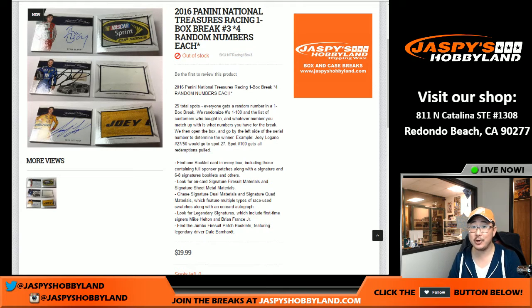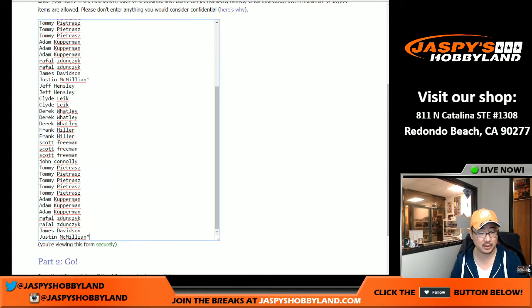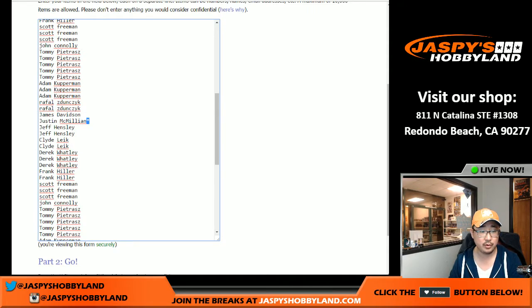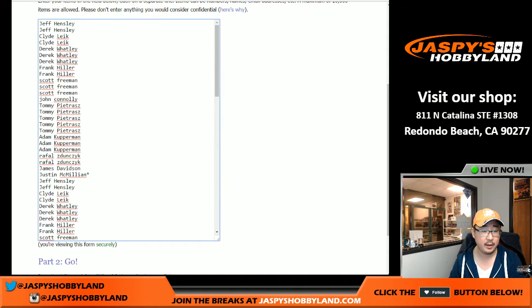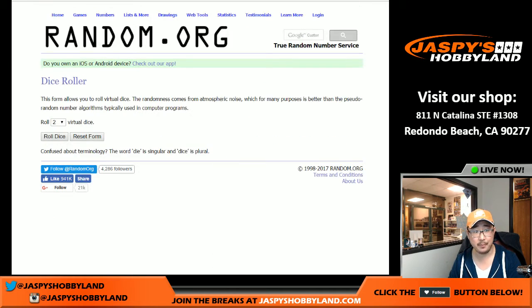Good evening everyone, Joe for jaspyshobbyland.com here. National Treasures racing — it's been pretty popular today. Another one-box break: you get four random numbers each, so for your 20 bucks we're going to quadruple your entries. This list here — one, two, three, and four. JMac got last bought. Mojo, there's one, there's two, there's three, and there's four right there, so that means it was randomized properly.